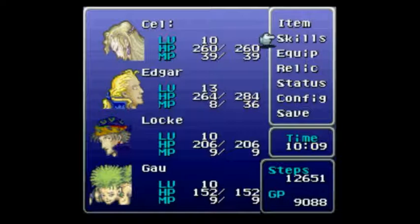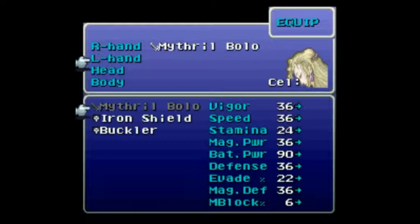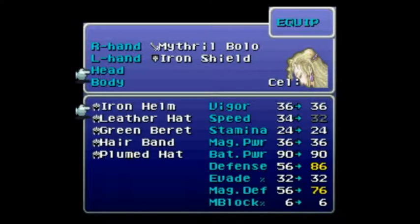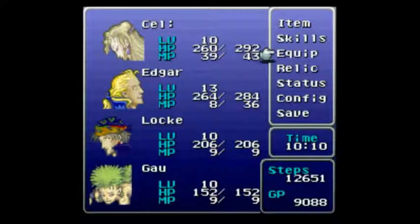As you recall, I de-equipped absolutely everyone last time. So she gets the Mithril Bolo because it's all she has — I never really bothered to buy anything else, because so far the weapons haven't been all that important for my money. Iron Shield, because why not? Green Beret, because I just think it makes the most sense on her and it gives her the HP boost. I'm trying to spread them all out so that everybody has one from something. And she also gets the Mithril Vest, because the Evasion will stack higher on her than Venger.